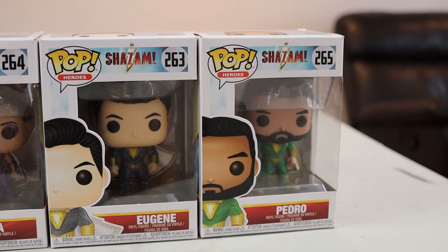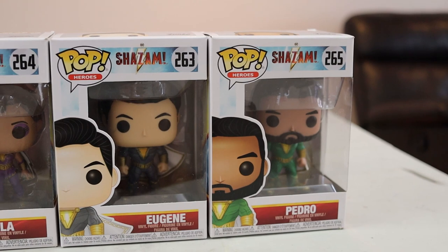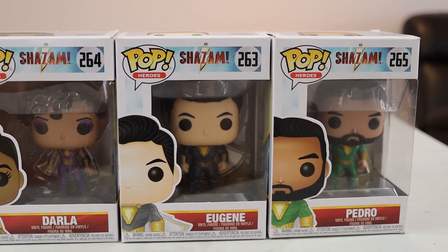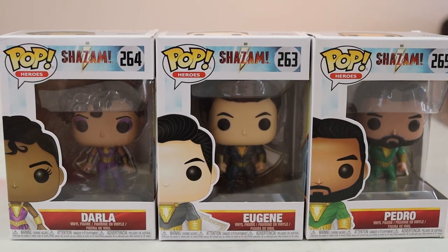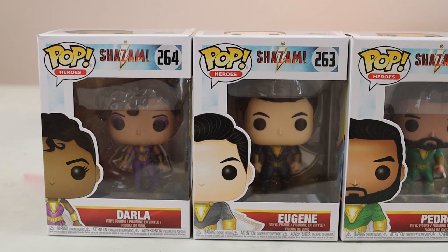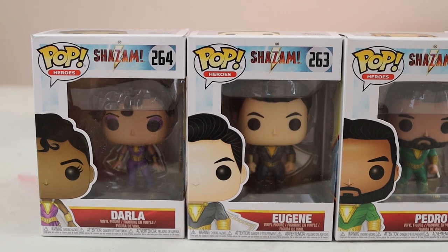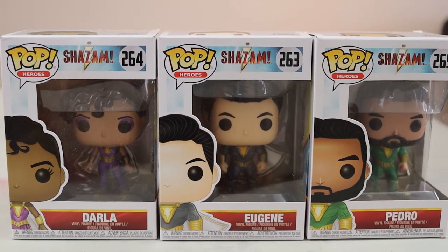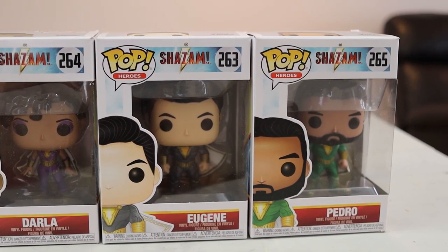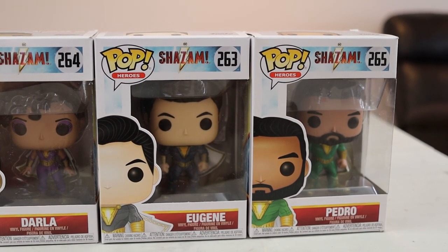The next three are from the Shazam movie series: Darla, Eugene, and Pedro. Darla generally goes for $7, Pedro unfortunately goes for a low $4, and Eugene comes in at $6. These aren't gaming Pops but I find they're really nice pickups, especially for under a dollar fifty.